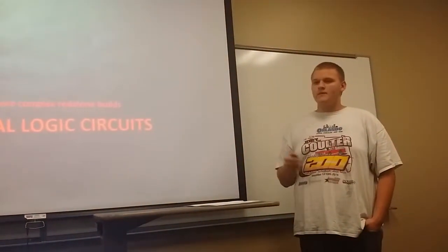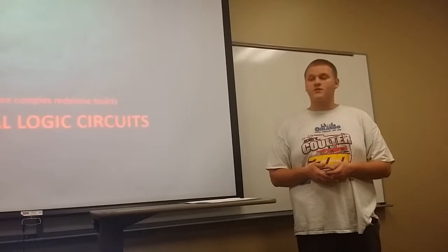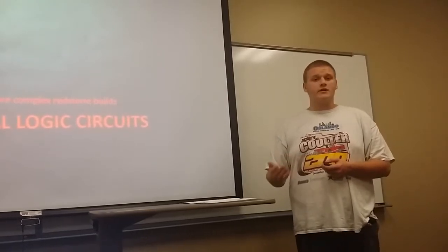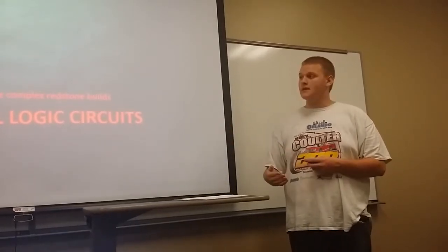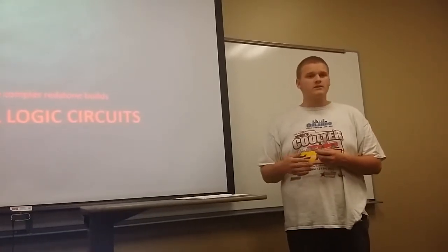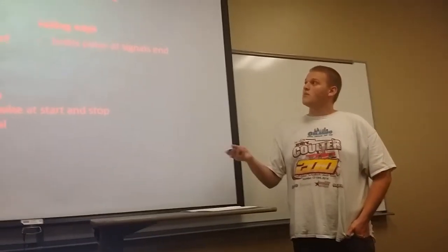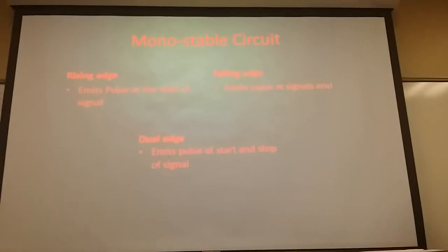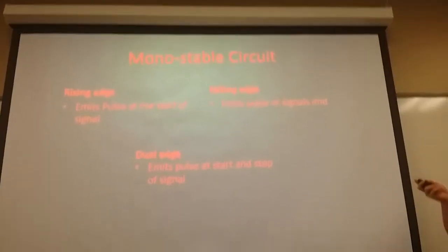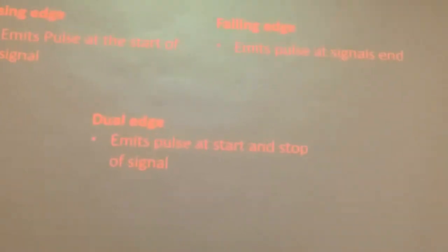Now, these fundamental circuits make up any logic that Redstone devices perform. Up until now I've included pictures, but that ceases now, because while all circuits with the same name perform the same function, how they look varies — it's all a matter of user preference and what the situation allows. Monostable circuits emit a one-tick pulse when a signal is applied. They come in three varieties: rising edge, which emits the pulse at the start of a signal; falling edge, at the end of a signal; and dual edge, which emits two pulses — one at start and one at end.